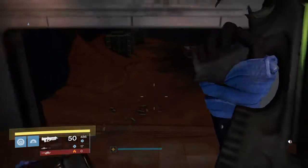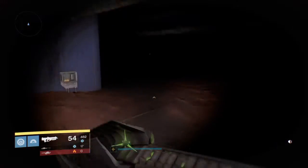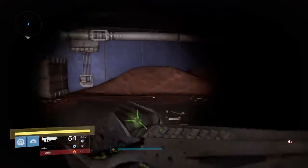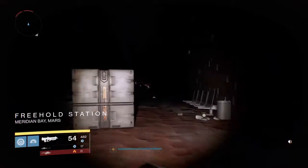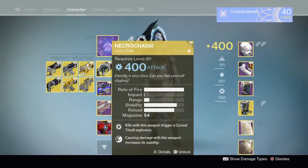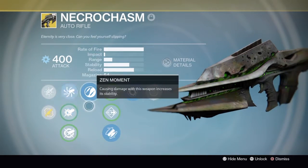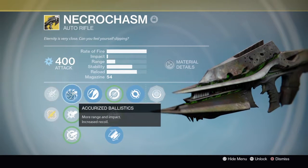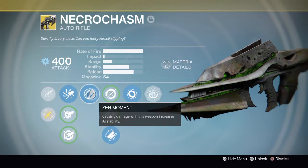I do recommend this for both PvE and PvP scenarios. PvP because it's a high rate of fire auto rifle, and PvE for the cursed thrall explosions for crowd control. You have Zen Moment for stability. The range isn't necessarily the greatest — it has less range than the Doctrine — but if you run Neck Your Eyes ballistics it has roughly the same range as the Doctrine with Small Bore and Fast Draw. So its range is not the greatest, but it is a good auto rifle nonetheless.